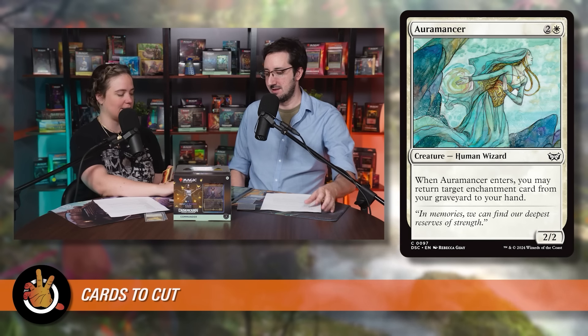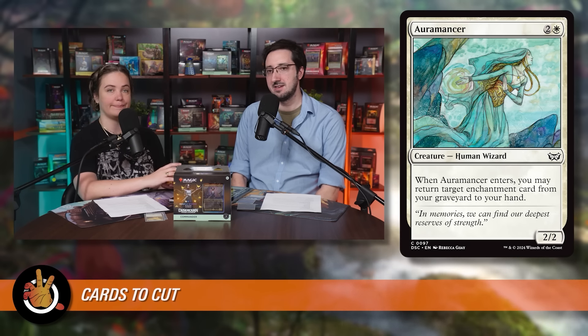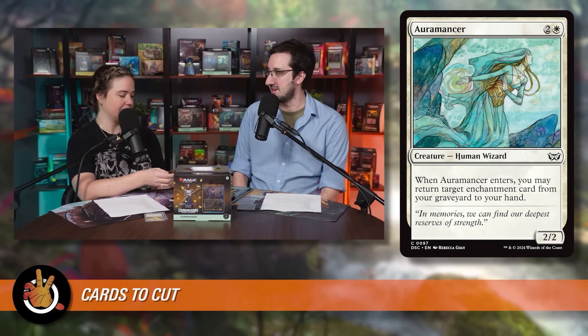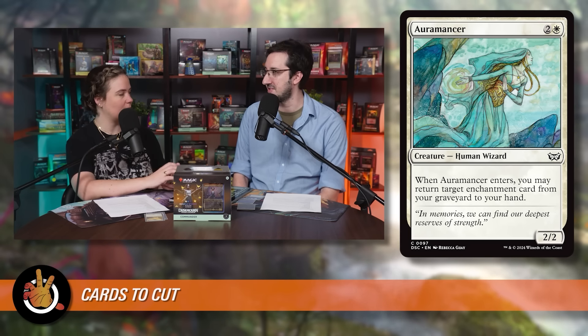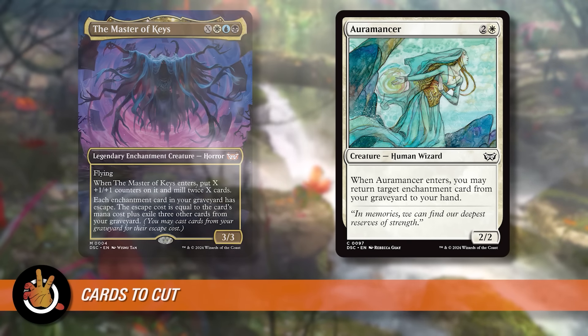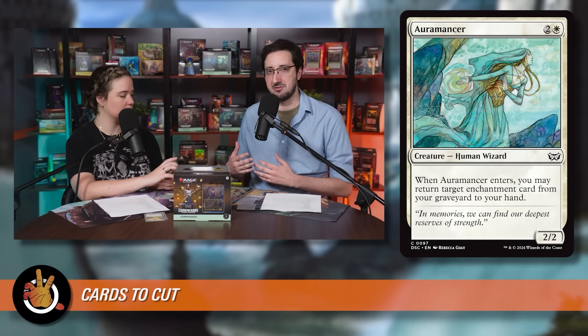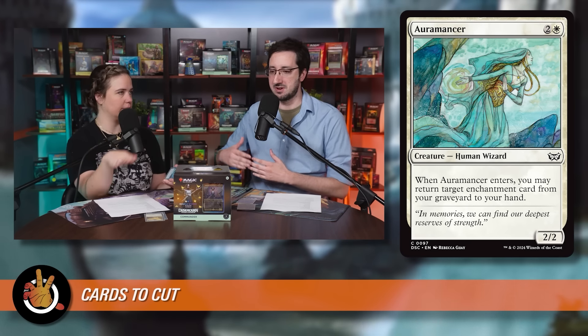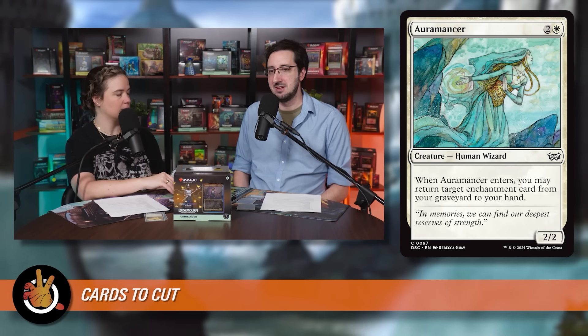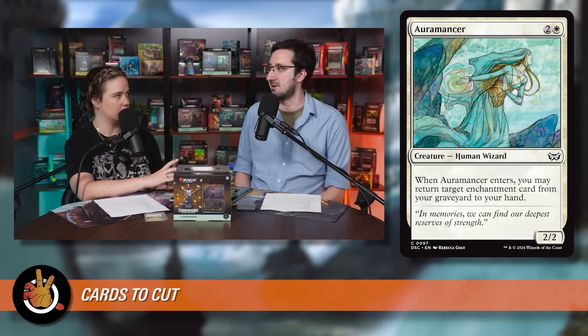Second cut is Oromancer — a little human wizard that returns an enchantment from your graveyard to your hand. The deck just doesn't need this; it has other recursion that's more efficient. This is more of a Master of Keys card. Bringing a card back to your hand is many steps away from casting it — you'd almost prefer a card that puts it directly from graveyard to top of library.